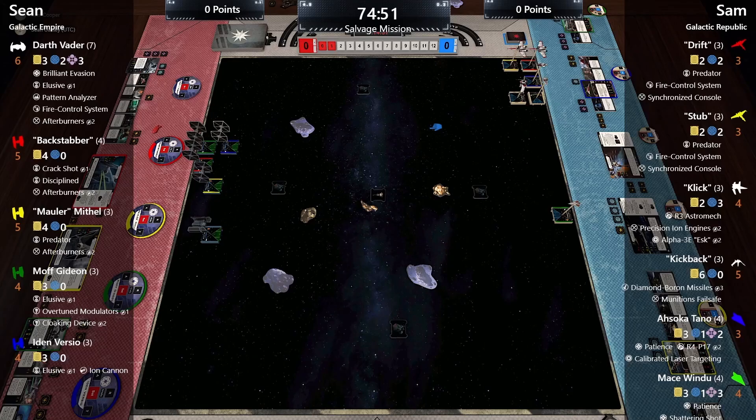In hindsight, there's no legitimate reason Mace shouldn't have been set up with the rest of Sam's list. The block is actually a decent jousting defensive block — as long as everyone's around Drift, everyone's getting rerolls and can share tokens. Ahsoka could give an action to nearby ships. It should have all just been a block. Sean thinks he would have taken that joust, and it probably would have come down to dice.